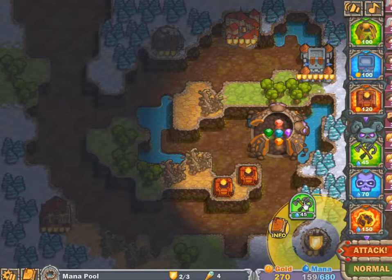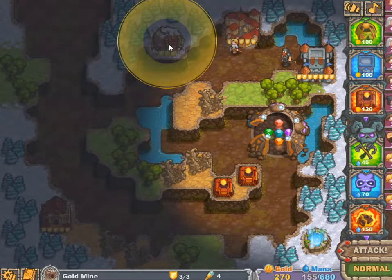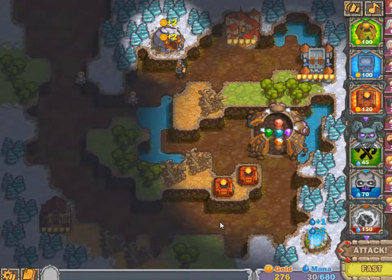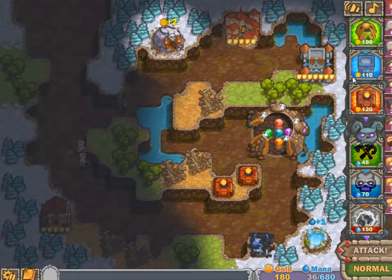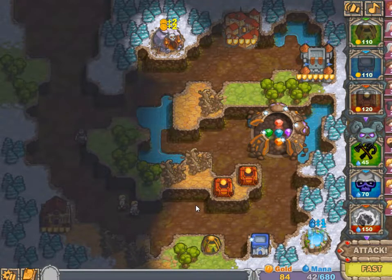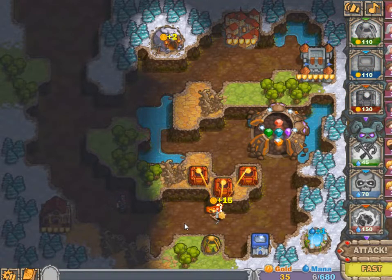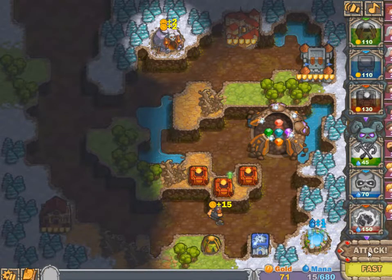Let's get the mana pool right away and already call in the attack. Get a gold mine — that will help a lot. Now I need a little bit of mana to clear up this place, but I think I can already put up a crypt here and here. The clearing is done and this should be a very easy cleanup even without that upgrade.